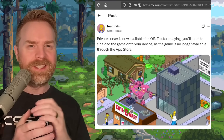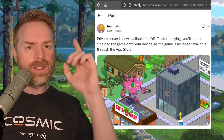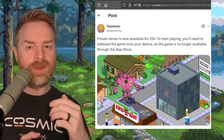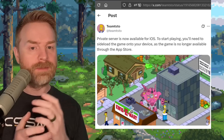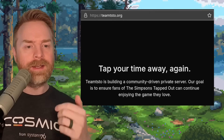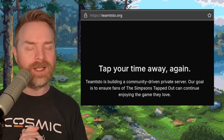Next up, we're talking about The Simpsons Tapped Out. We talked about this game a while back when it was delisted and no longer available. You may want to check out Team TSTO, because they appear to be trying to preserve it as much as possible. They've announced that a private server is now available for iOS — to start playing, you'll need to sideload the game onto your device, as the game is no longer available through the App Store. If you're on Android, they've got stuff up and running as well. Team TSTO is building a community-driven private server with the goal of ensuring fans can continue enjoying the game they love.